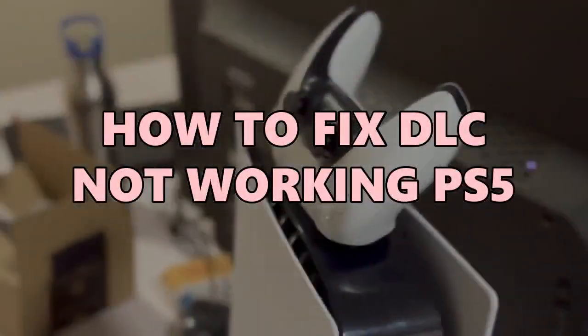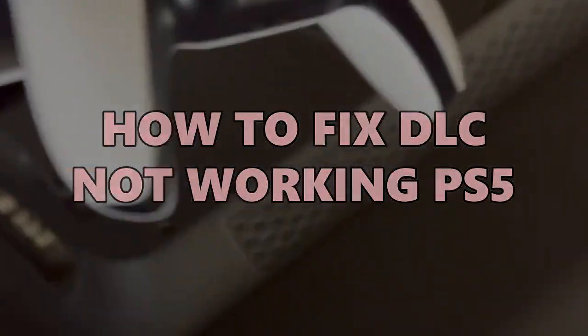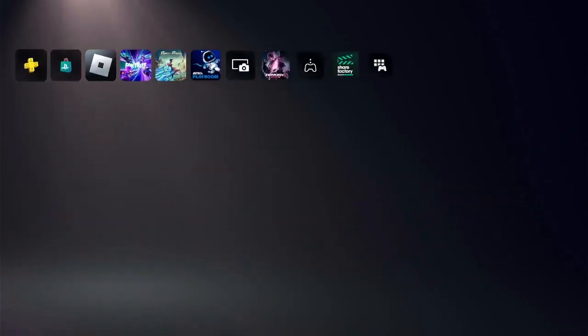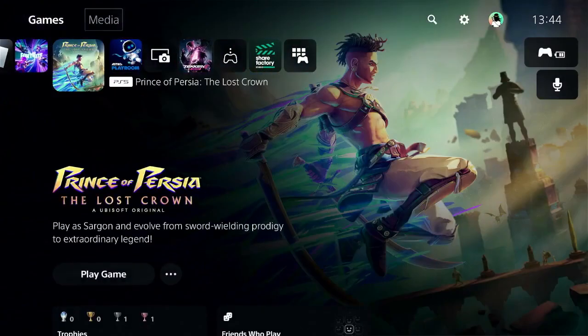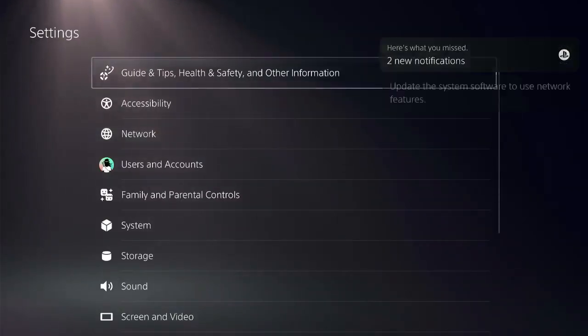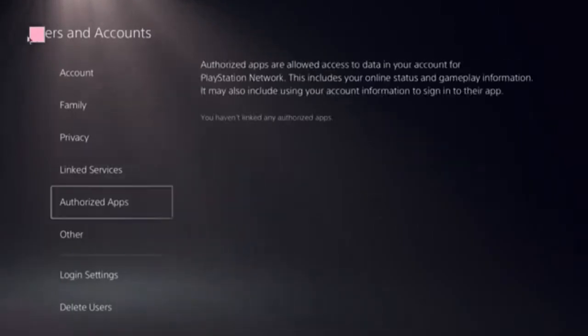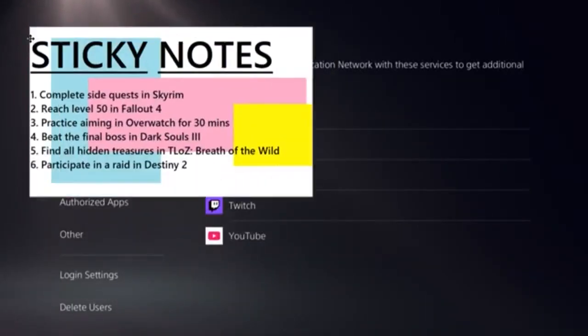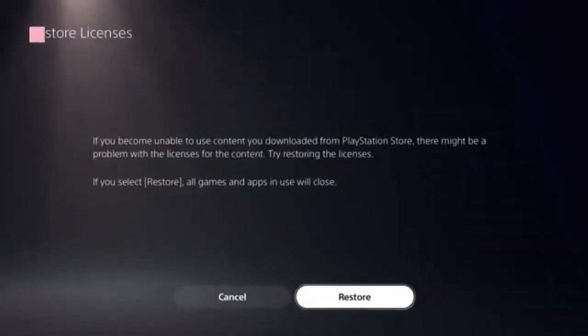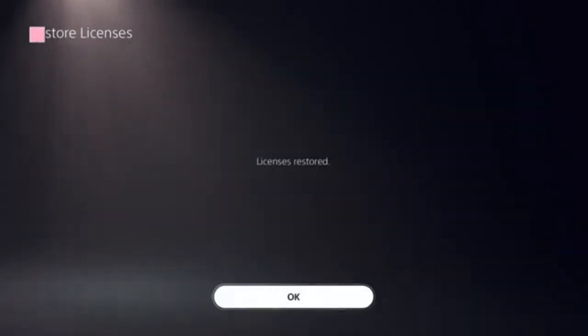This is going to be a very easy fix, but all steps are very important, so don't miss any step. Ensure that you are on the home screen of PS5 and check the top menu for settings on the right side. Click on User and Accounts, then follow the Restore Licenses option and click on that. It should take just a few seconds to complete.